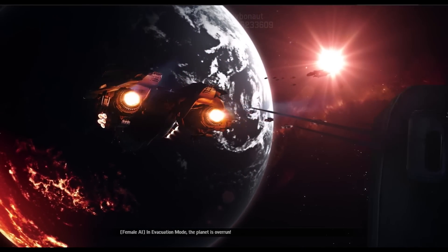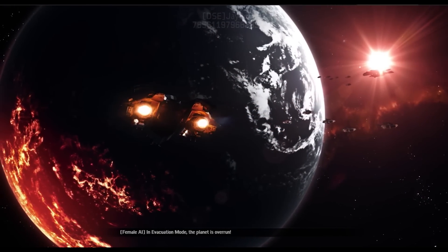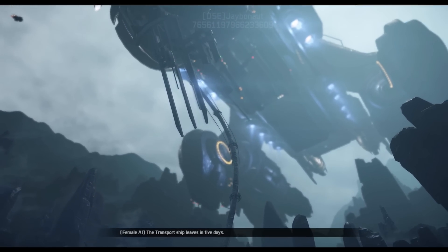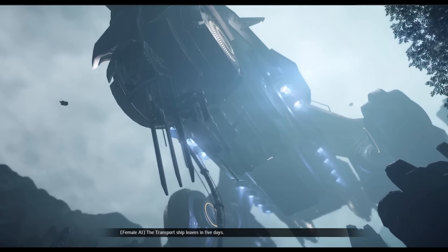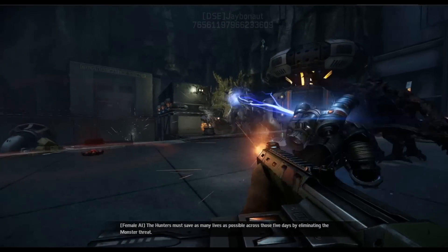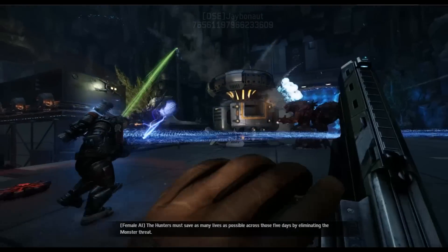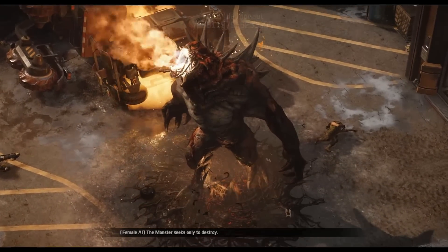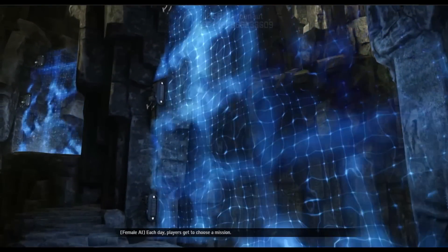In evacuation mode, the planet is overrun. All colonists are evacuating Shear. The transport ship leaves in five days. The hunters must save as many lives as possible across those five days by eliminating the monster threat. The monster seeks only to destroy. Each day, players get to choose a mission.